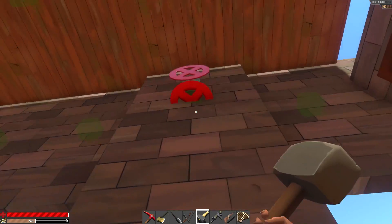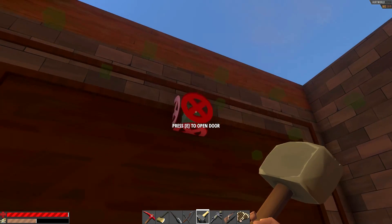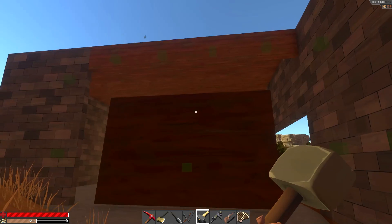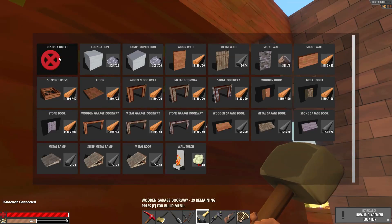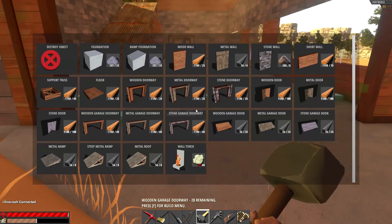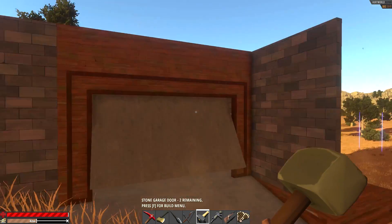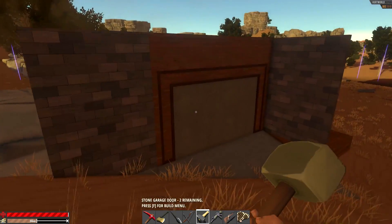We've got a gap up there — I think I can work that out with a short wall. Let's ignore that for the moment and get rid of this. The floors just stay up there looking all good, and these walls here can go. I've filled the gap above the entrance but I don't like it. I'm going to get rid of this garage door and do a wooden garage doorway. There we go — that's better! Now it's looking like a thing. Stone doorway — very secure! Got the roof on — it's getting dark. Going to keep going and get the second story on.